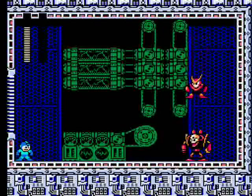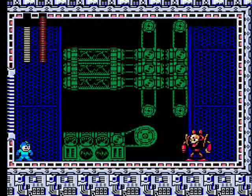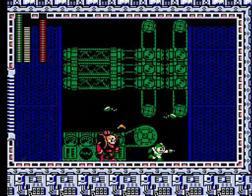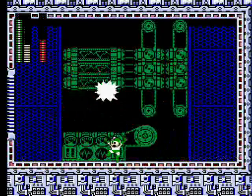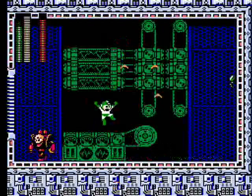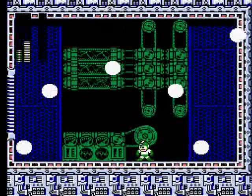Quick Man is the second robot master here. You'd think he wouldn't be very quick with that huge suit dragging him down but he can still move. His weakness is the search snake, which is a bit tricky because the snakes only travel on the floor and he's always jumping around — either time the shots to connect where he's going to land, or fire at close range when he's jumping back and forth.